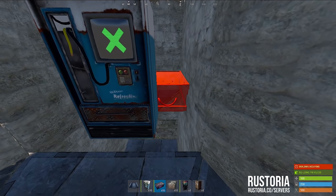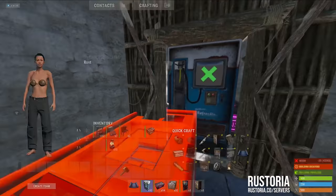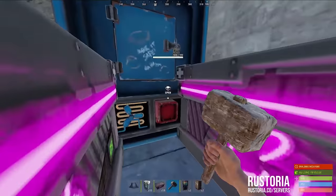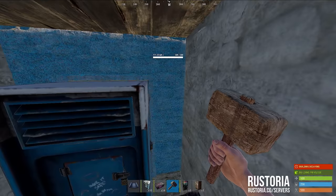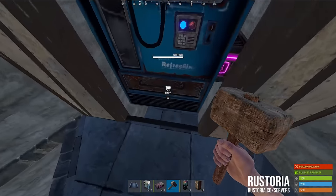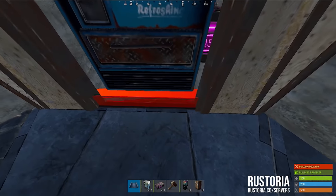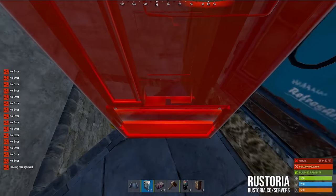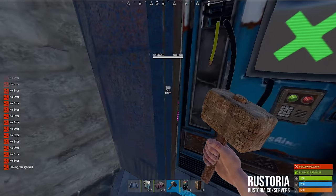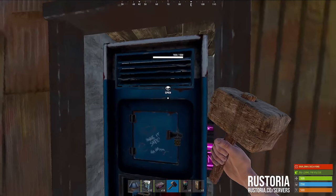You should be able to fit two boxes on the back of this. Then you put a doorway so people can't go from out here if they break it. If you metal this and have this piece it's a lot more rockets. Boom. You can also destroy it and have three storage boxes. Rotate that and you can use this as storage as well.